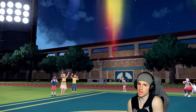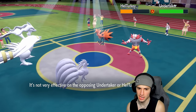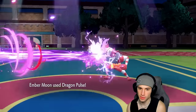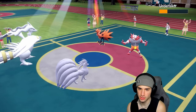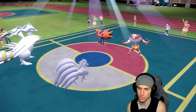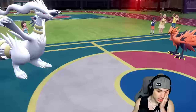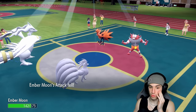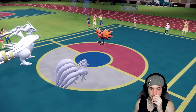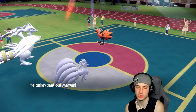They go back into Galarian Zapdos — I don't mind since it already has an Attack drop. Actually it didn't get a Defiant boost — it might be Clear Amulet, which is kind of weird. Dragon Pulse is doing a good chunk into Incineroar. He could go for Tailwind or Parting Shot — now's a good time to swap Jumpluff back in. They go back to Raging Bolt with a minus-one, which could be a slight issue. But no, they go into Chi-Yu as their final Pokémon.